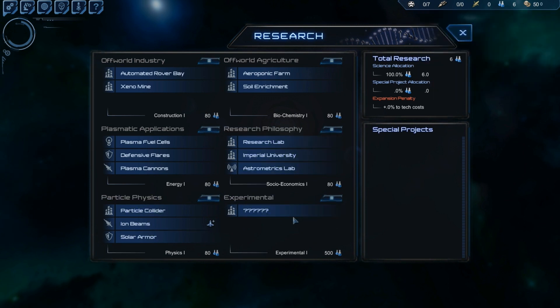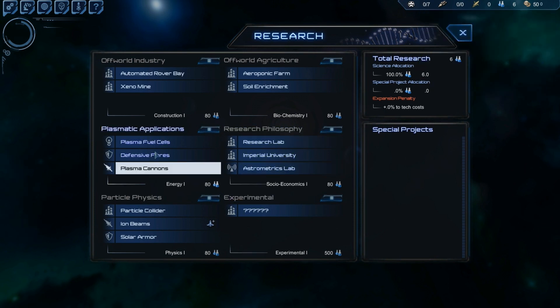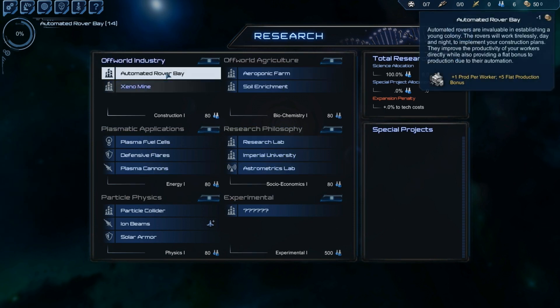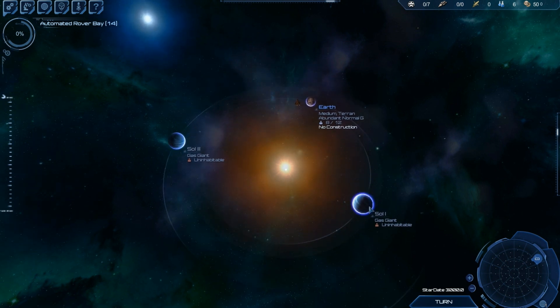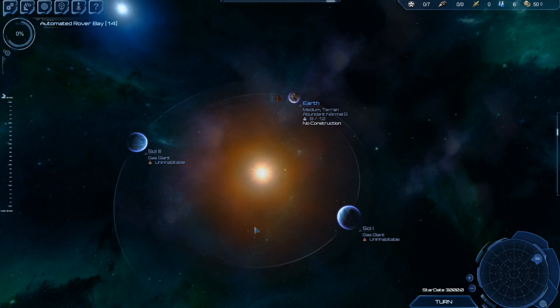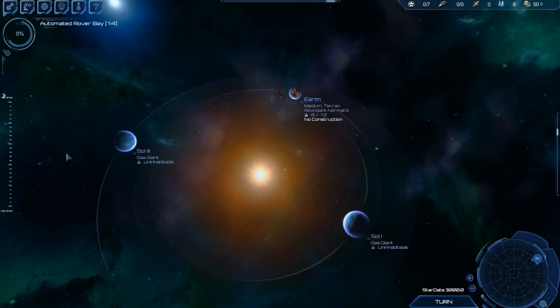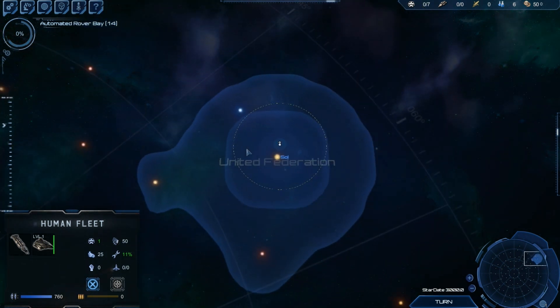First thing we'll do is let's get that robot bay done. The Sol system is randomised every time, so you'll never have the same thing. This time I've got two gas giants — extremely useful. So let's send out our explorer. You start off with an explorer and a coloniser.